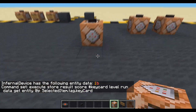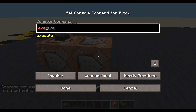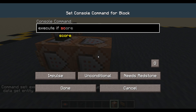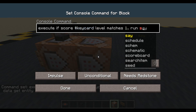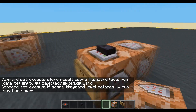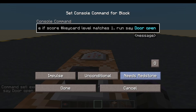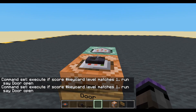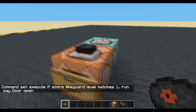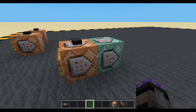We can do some checks on it. I will execute if score, and we called them key card, level matches. Now this is a level one door. So if it equals one or higher, run, say, door open. So I punch it with my hand - nothing. Punch with another item - nothing. Punch it with the key card - nothing. It's always nice when things work perfectly the first time, isn't it?